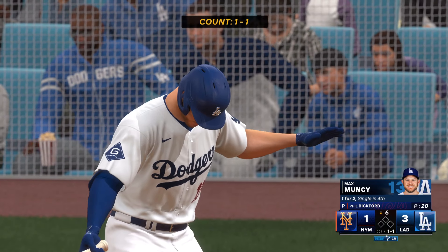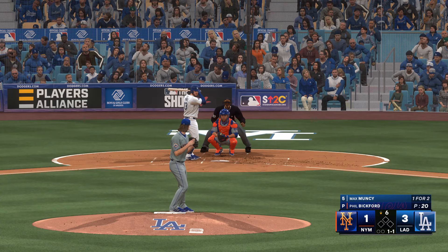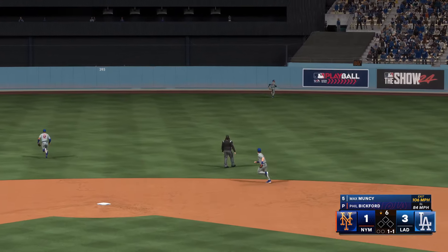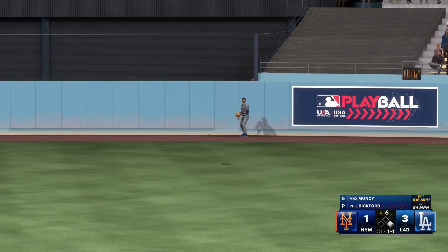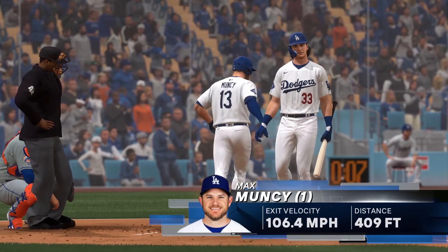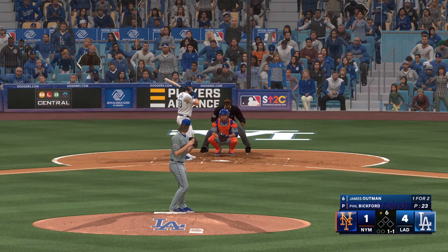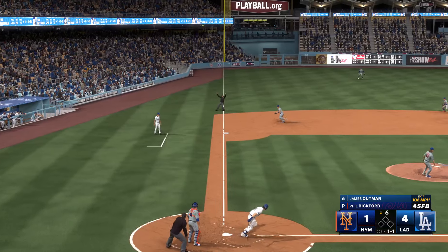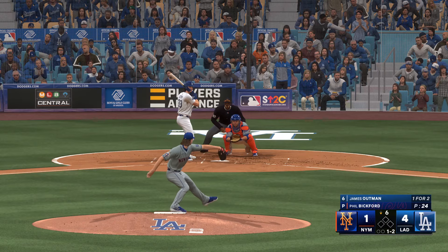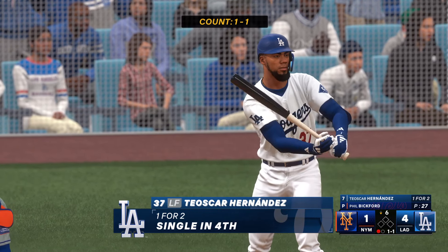Back here in L.A. — here's a big power threat, Max Muncy. The righty deals — swung on, belted, that's back there — and it's gone! He'll circle the bases, it's four to one. James Outman steps to the plate for the Dodgers. Right-hander kicks and deals — on the ground, goes just foul. He's got to re-focus after giving up that leadoff home run — go back to work, focus on the next hitter. Punch out there, and that's the first out. Nice recovery after giving up the homer. Here's Teoscar Hernandez.